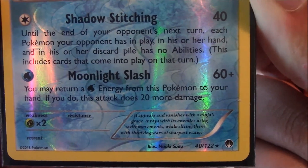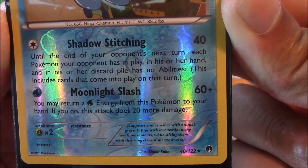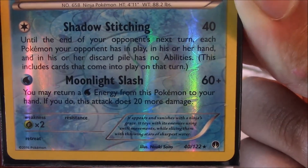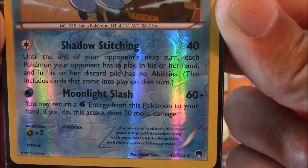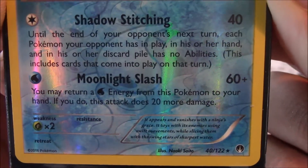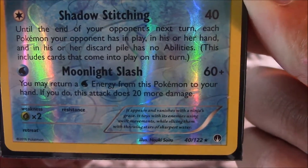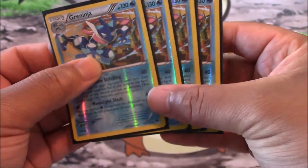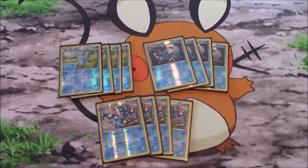Shadow Stitching: until the end of your opponent's next turn, each Pokemon your opponent has in play, in hand, and in discard pile has no abilities. Right now Pokemon like Tapu Lele using Wonder Tag, Oranguru using Instruct, and Tapu Koko using Electric Trail all get shut down. The second attack for one water energy, Moonlight Slash, does 60 damage plus you may return a water energy from your Pokemon to your hand — if you do, this attack does 20 more damage. It goes straight back to your hand. This card is in some ways a little broken.